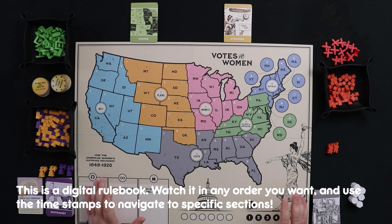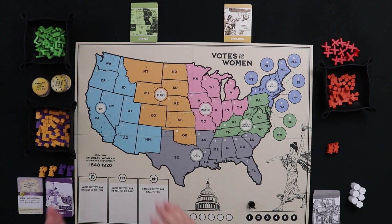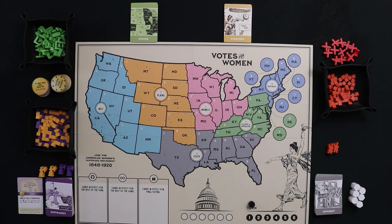In this video I'm going to teach you how to play Votes for Women with one or two human players versus the Oppo Bot. This video is one of a series, so if you want to learn the two-to-four player version where a human plays the opposition, see my other video. This one is all about going up against an automated opponent where humans play the suffragists.